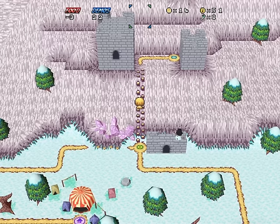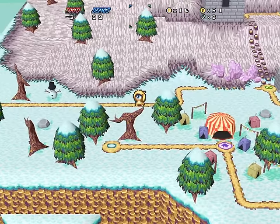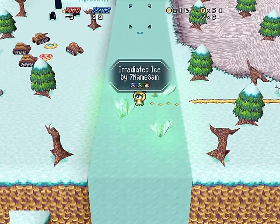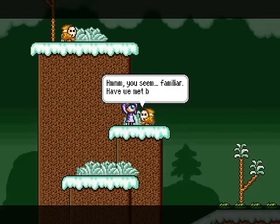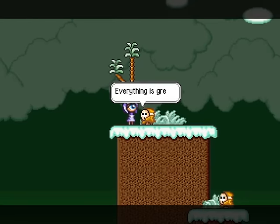You have a level right up here in the military base I've heard about, but I'm more curious about the pathway that's like way over here. Seventh name Sam — that's where the finale is going to happen. Level and skull. Let's check out this irradiated ice. Irradiated ice is a scary name — everything is green, and that's normally not a great sign.